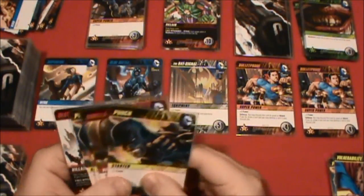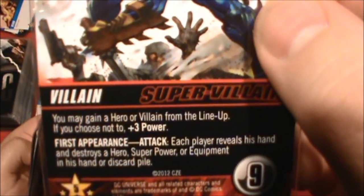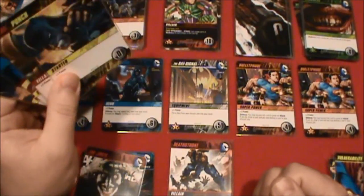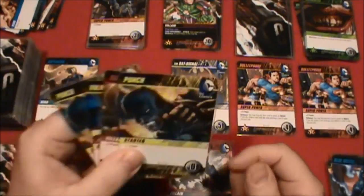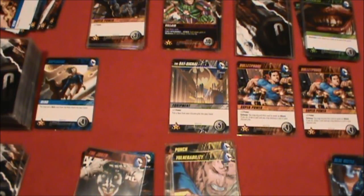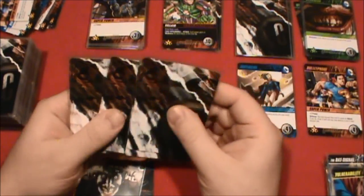Moving on — Deathstroke says when I play him, you may gain a hero or villain from the lineup, and if we choose not to, it's plus three power. Let's see what we can do here — six, seven, eight power maximum — that's not enough to take down Luthor. Let's use him to take a hero from the lineup and get the Blue Beetle. That's three power, four, five. And five will get us the Bat-Signal. We'll lose this Bulletproof, but we do have another one down here in case we want to get it later.